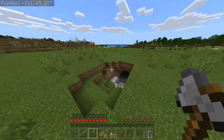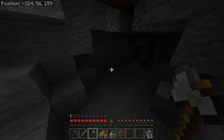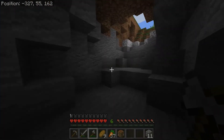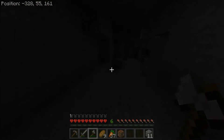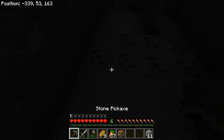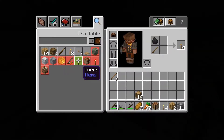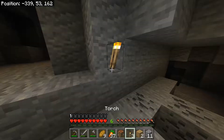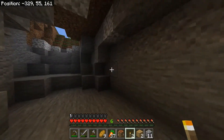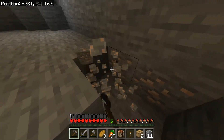Let's see what we got over here. This one looks more promising — oh, very dark. Not sure if you guys can see anything, but I can barely see some coal. Okay, let's put a torch down. There we go — let there be light. That's iron too, that's gonna be good.